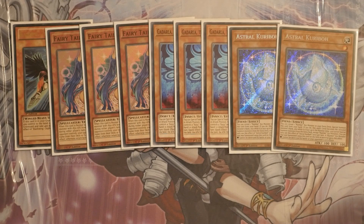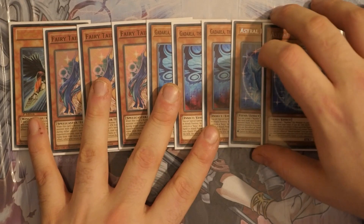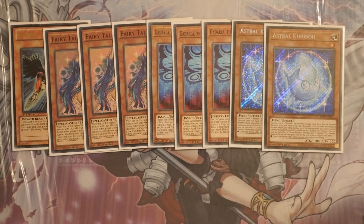Astral Karibo can be a late-game extender you summon and overlay into Hope Harbinger, which many forget can negate a spell card and redirect attacks to itself — very useful if your opponent is targeting a lower-attack monster. You can also play other cards like Xalamander or Beige, but I prefer Astral Karibo because it can be a 4 or an 8 depending on what you need.